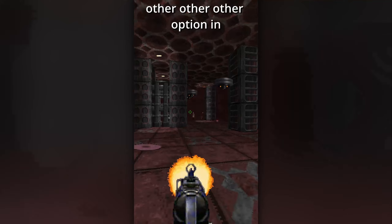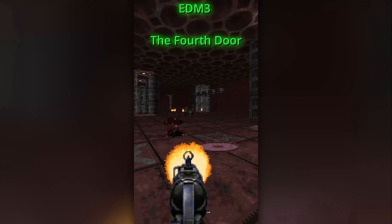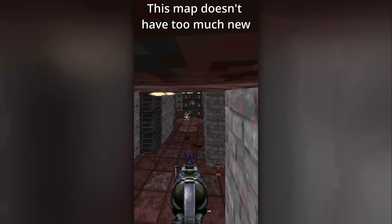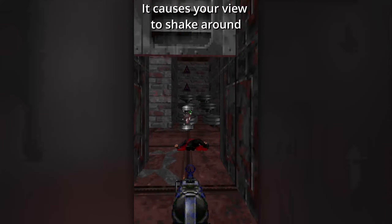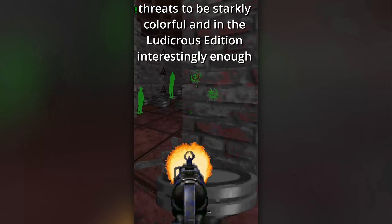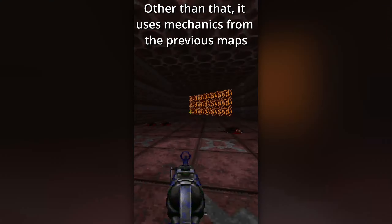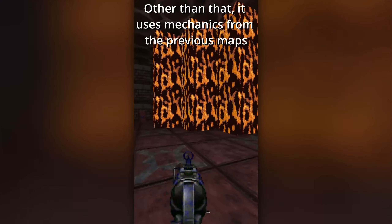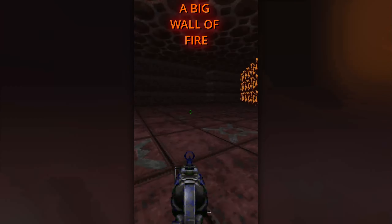It's time to take the other, other, other option in EDM3, The Fourth Door. This map doesn't have too much new, other than the first jug power-up in the form of the shrooms mode. It causes your view to shake around, threats to be starkly colorful, and in the Ludicrous Edition, interestingly enough, the walls will stretch and shrink horizontally. Other than that, it uses mechanics from previous maps like flames and crusher walls, albeit with some interesting twists like a big wall of fire.